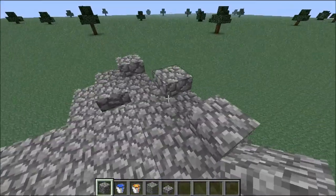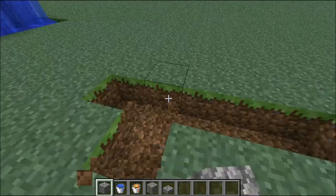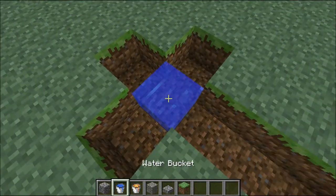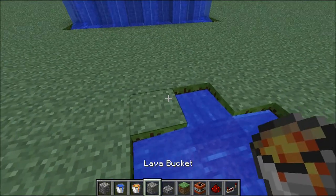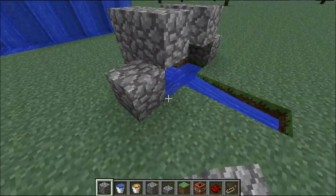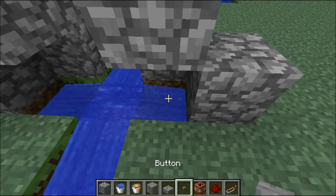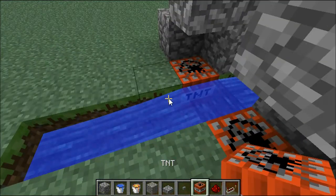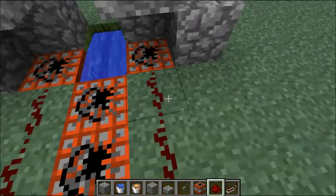Regular TNT cannons won't work because they'll fire right into the wall, so you're going to have to use something called a TNT mortar. I mentioned TNT mortars earlier — how my enemies used them to destroy my town — but we've never actually built one. I'm going to build you my favorite design, which I designed myself. I call it the cross mortar because the inside is shaped like a cross. Unlike regular TNT cannons, mortars have TNT mounted on the sides as well, which pushes the TNT further up and hopefully over the wall.